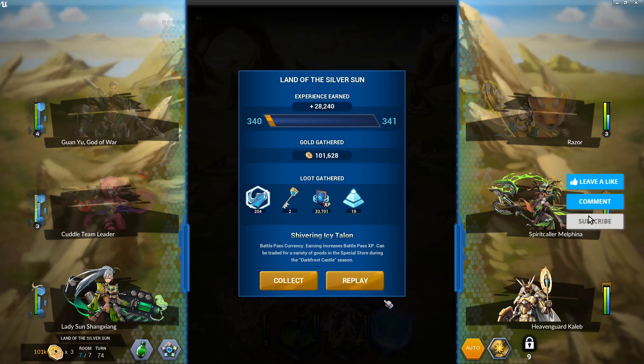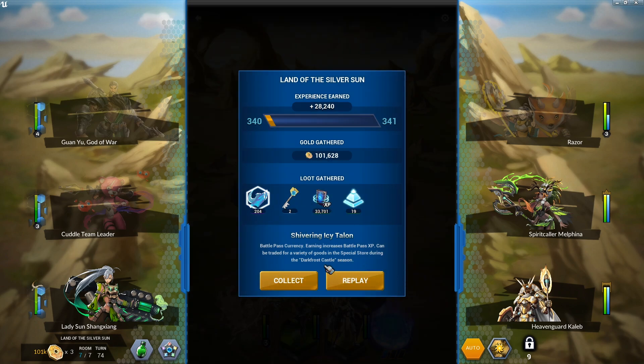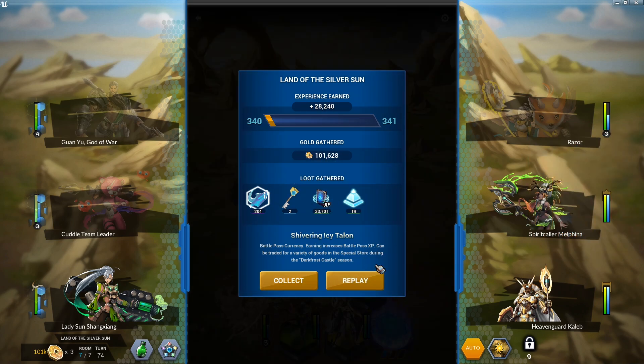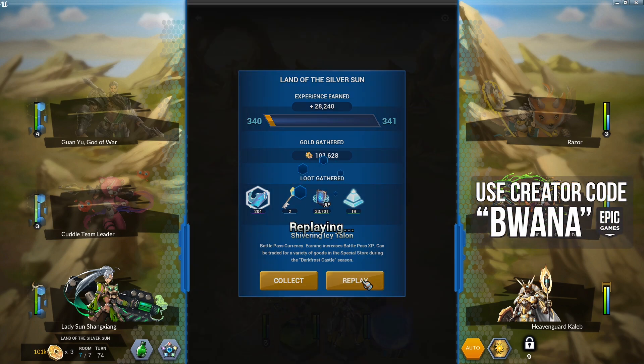First, the community suggestion: the replay button. Oh my gosh, it is actually here. The replay button appears when you complete a level — you can collect your resources or replay that level with the same hero composition. Note that if you're using the friend commander it'll just take a random one. Nonetheless, it's a welcome addition, but watch out for your key count because you'll burn through a lot of keys with the replay button.